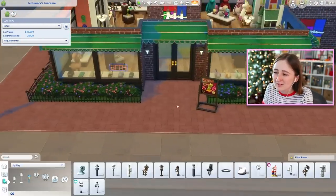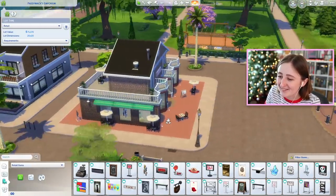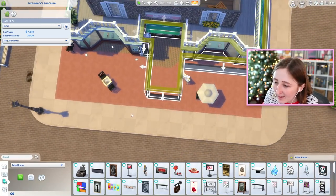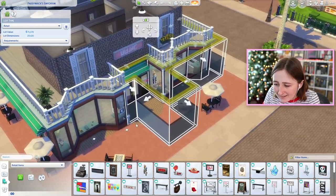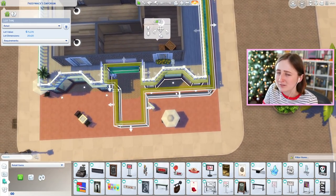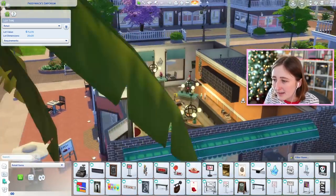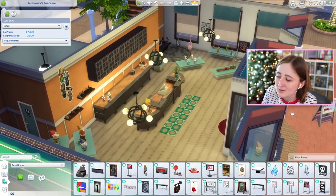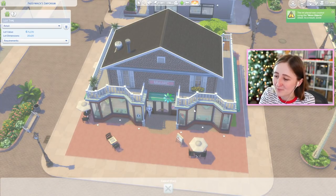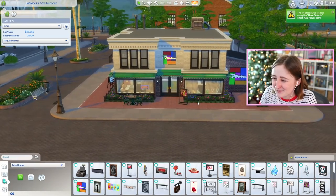You can see now the build is pretty much done — I'm just doing some landscaping and placing some last-minute things outside, so let's jump into the game and I'll show you a tour. Reminder: this is what the place originally looked like. Sometimes the things EA builds are so weird — I just don't understand the layout. I called the finished product Monique's Toy Boutique, because let's be real, it's not actually a renovation of Paddywhack's Emporium. It's a completely different place — you can't pretend it's a renovation.